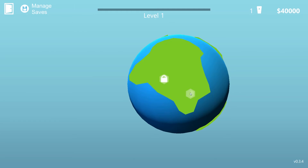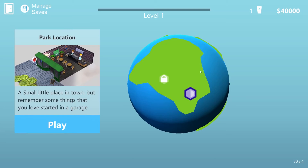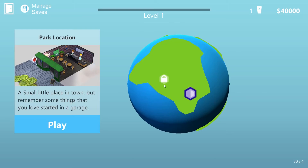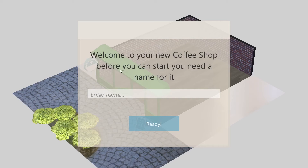Okay, level one. There's a globe and I need to click on it. Park location — a small little place in town, but remember some things that you love started in a garage. That's exactly the kind of coffee shop I like — small, not loads of chairs, kinda quaint. The other option is a vibrant urban location in the heart of Pinewood, but that's got arcade machines in, not coffee shop-ish enough. We'll go back to the park one since the other is locked. Play.